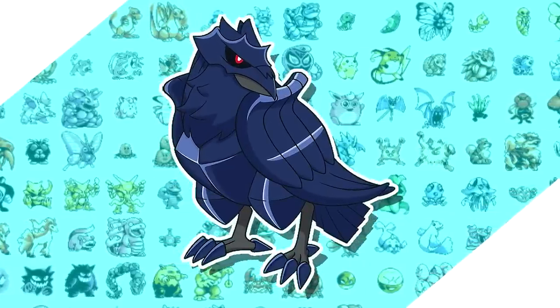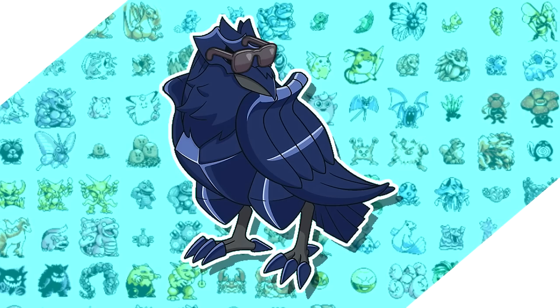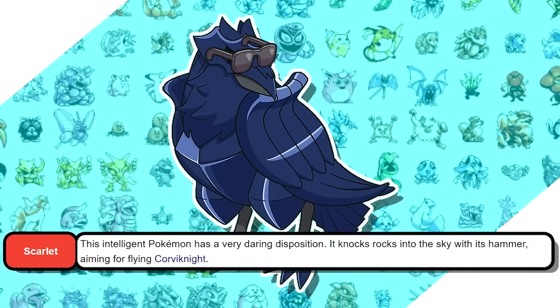Corviknight is a really cool Pokemon, perhaps too cool. So what would you say if Game Freak specifically designed a Pokemon that channels its inner Berry Bonds to hit rocks into the air to knock them down?